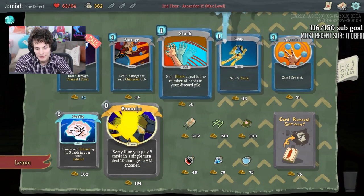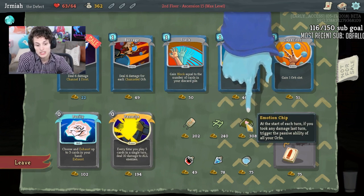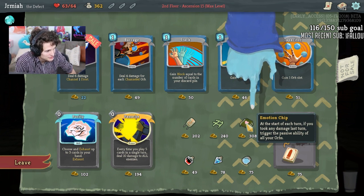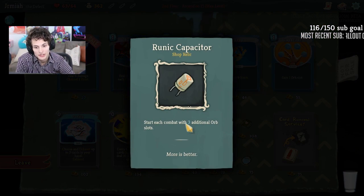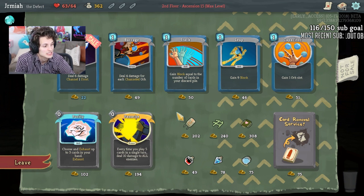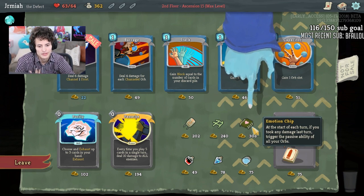Looking at the shop: Running Capacitor, Leap, Panache, Emotion Chip, Pantograph. Emotion Chip is interesting. Running Capacitor is a shop-only relic at 202 gold, and it opens up things like Consume. If you get Consume, we just win with Running Capacitor — that can be fantastic. Emotion Chip could be interesting if we take a 'hit me' build with Darkness.